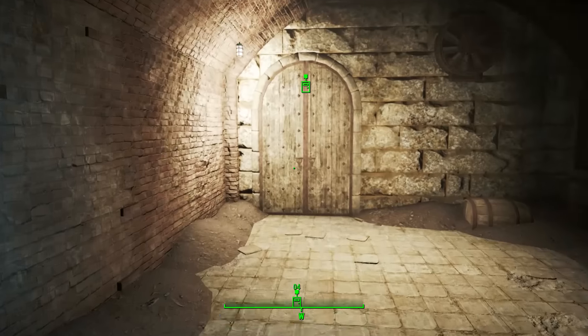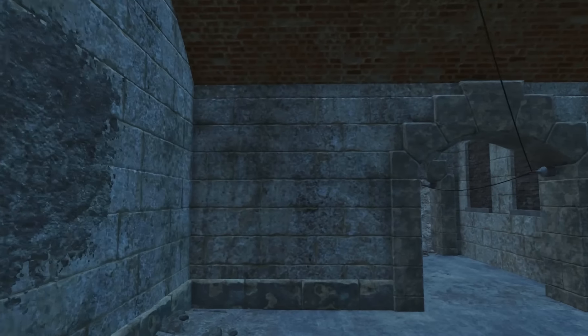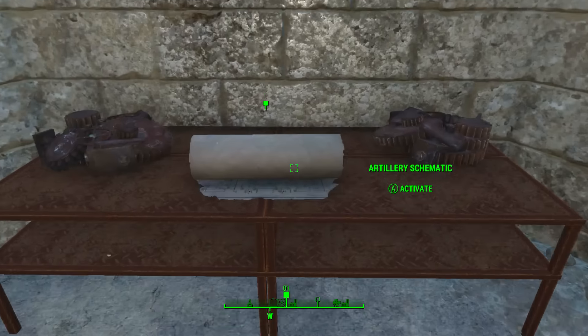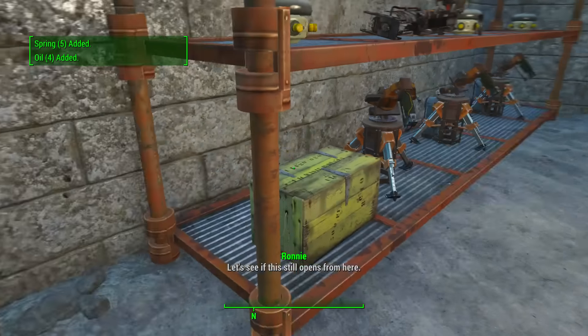Once in this room, we just need to head straight ahead over to the door that leads to the west bastion. Once in the west bastion, head straight up the stairs and follow the hallway around to the armory door. Once in here, we need to head to the workbench at the back of the room.